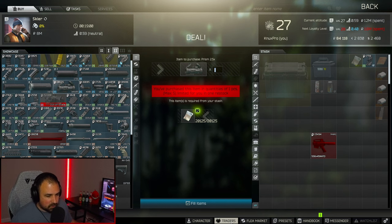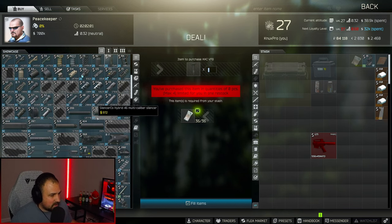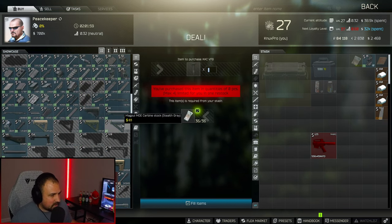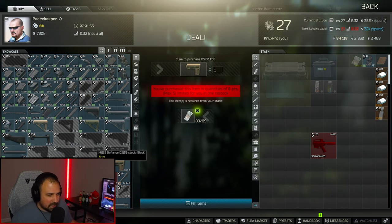Then at Peacekeeper level two you need the Chris defense stock. You can get it in black and tan — I don't think it matters which one you get. They're both $89. I just got the black one.